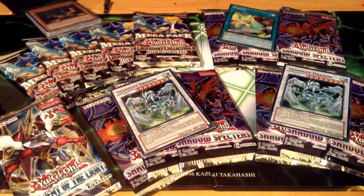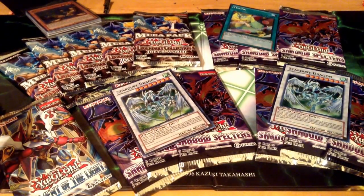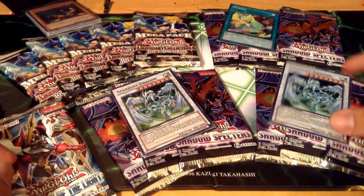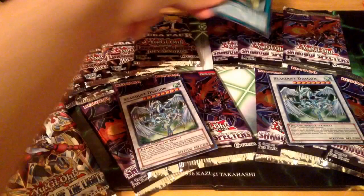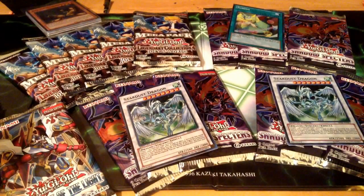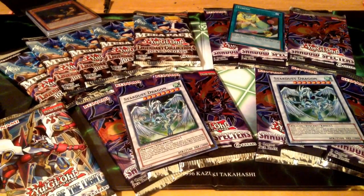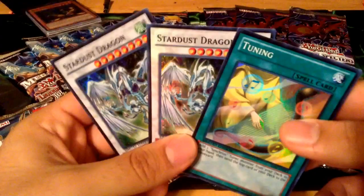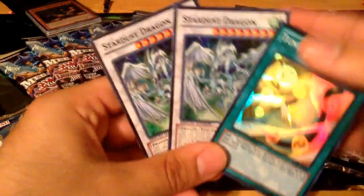As you can see I got a Legend Collection 4, Joey's World. I got three of the new Shadow Spectres, a special edition, and also got a blister pack of the Judgment of the Light. For the promos I got two Stardust Dragons and a Tuning. I already opened up two of these in my last video so if you guys haven't seen that make sure to go check it out.